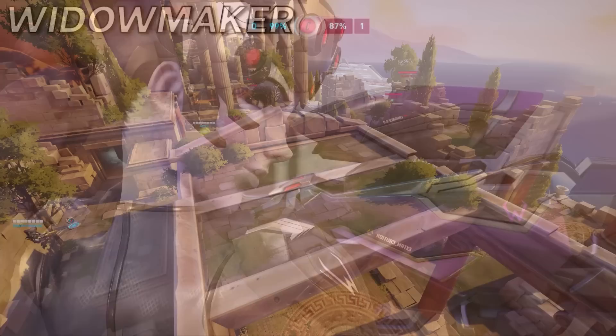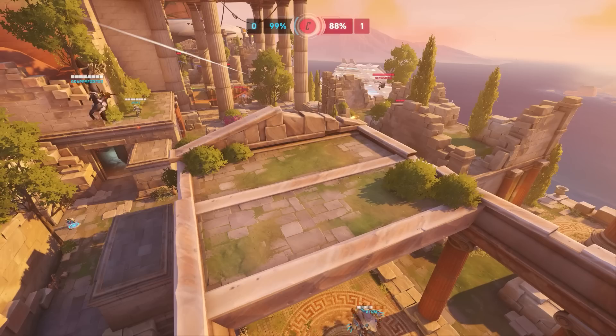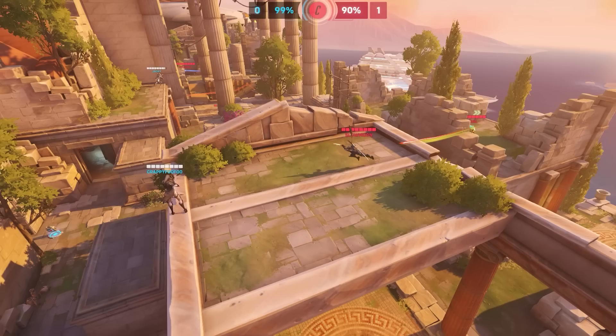Finally in the DPS line, we've got Widowmaker, and Genji as a counter. Use your mobility and flank routes to close the distance on an enemy Widowmaker — even if you can't get the kill every time, just forcing her out of position is very strong value. If you can catch her without her Grapple available though, this will usually lead to a kill. And of course, if you can't close the distance, you can try to deflect a headshot right back at her to kill her at range.